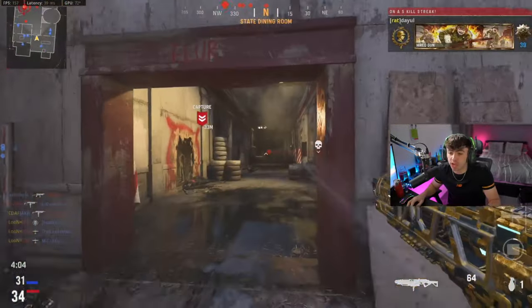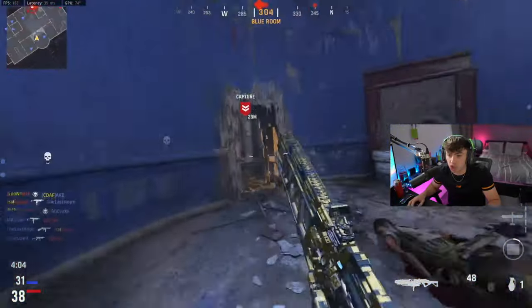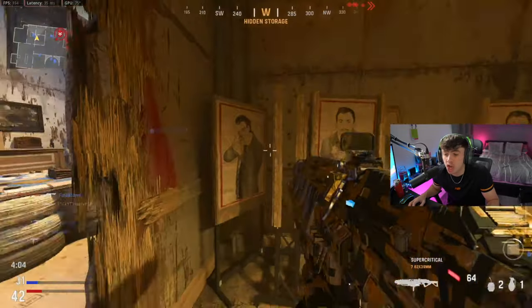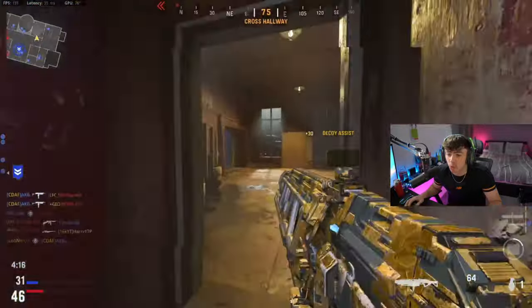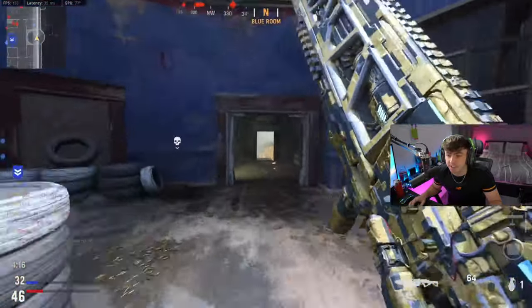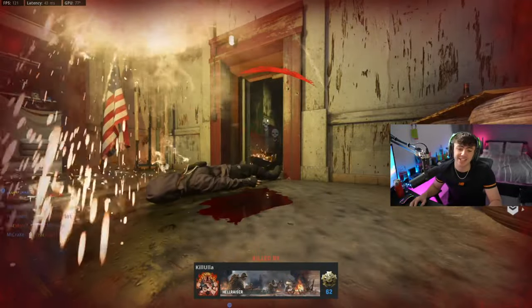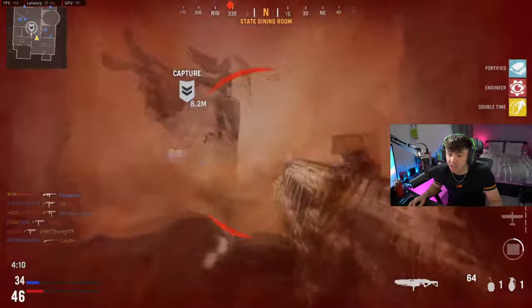Now that you're in the game, what you wanna do is throw your decoy grenades right into the middle of the map, then go and get your kills with the gun you're trying to level up. As you can see on screen, you'll notice how many decoy assists pop up. Every single time you spawn in, throw those decoy grenades mid-map or into the enemy spawn where your teammates are getting kills.